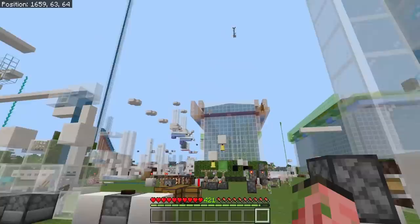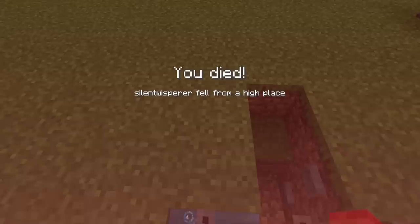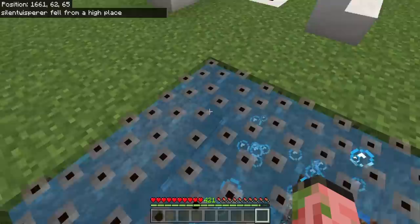First up, we have an insta-kill trap that you can build really easily in your Minecraft world, and it just has to do with a couple of bubbles and some frog spawn. I'm just kind of bouncing around in here, but as soon as I jump on this land over here, I just insta-die.